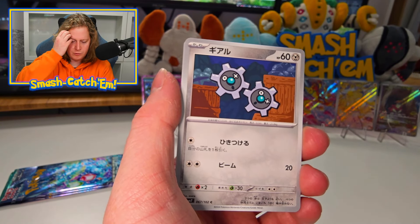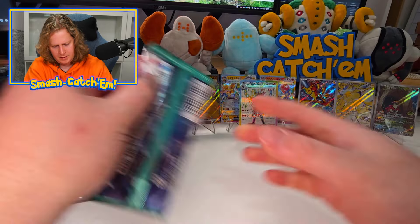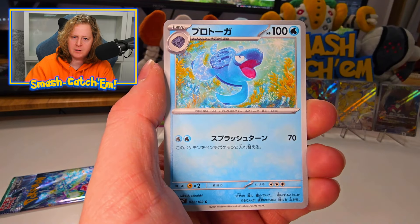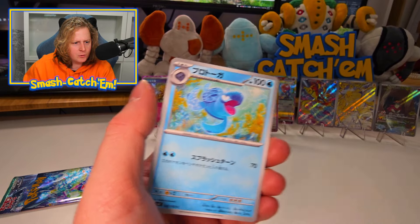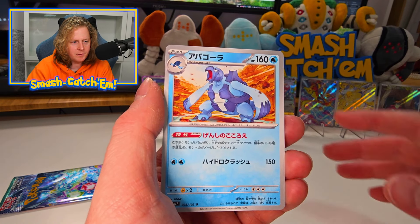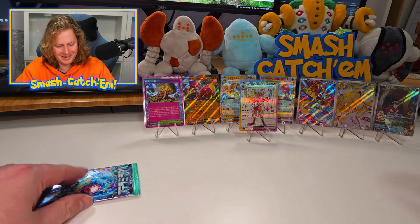That was a Drifloon, Klink, Purugly, Togedemaru, and a Berry. Is the EX in this pack or the last one? We've got a Carnivine, a Tirtouga — Carracosta. Look, I'm a 565. That's from a generation that I've played, I should know better.